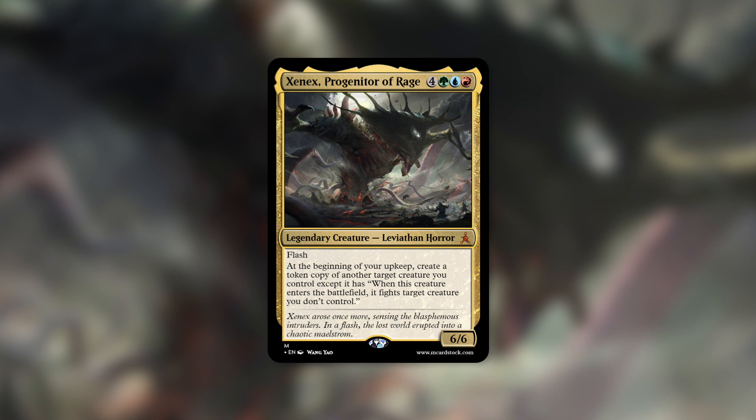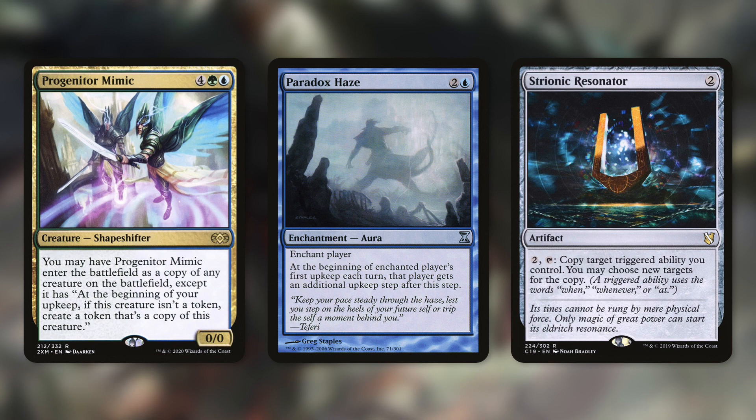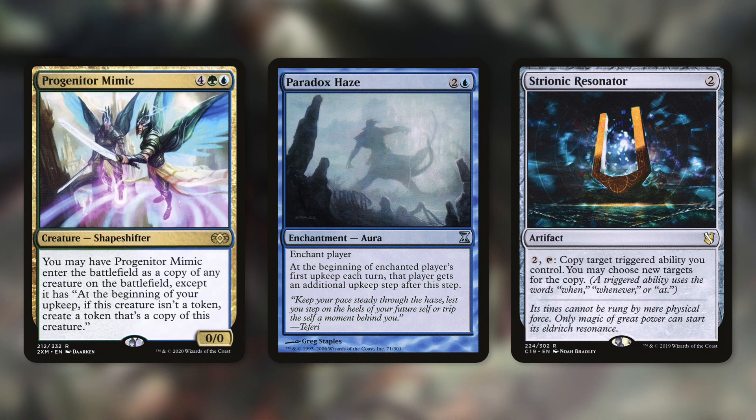When I first saw this commander, the very first card it reminded me of was Progenitor Mimic, and this would make a great card in the deck as well. Progenitor Mimic is a 0/0 Shapeshifter that costs four green and blue, and it has: you may have Progenitor Mimic enter the battlefield as a copy of any creature on the battlefield, except it has at the beginning of your upkeep, if this creature isn't a token, create a token that's a copy of this creature. Unlike Zenix, Progenitor Mimic can actually make copies of our opponents' creatures as well.